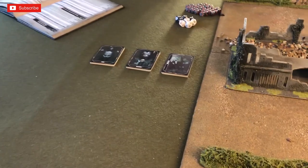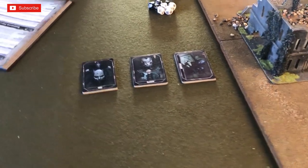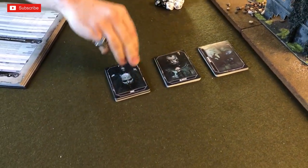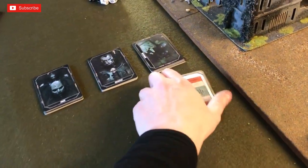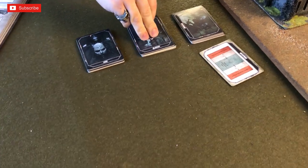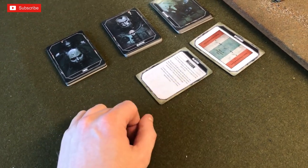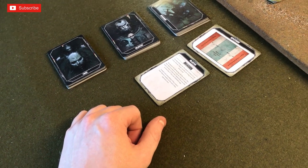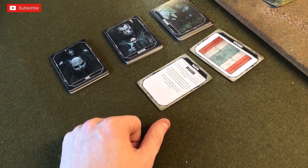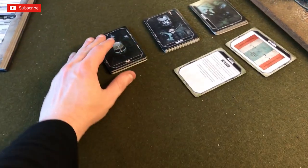We're going to create our mission using three cards — not using the rules twists or the sudden death cards, but these will be adequate. Carl draws the top card for deployment: Colonel Mustard — a flanking deployment. We'll figure out who's doing what in a minute. Next, the objective card: Invasion Play. Players roll off; starting with the winner, they alternate turns setting up one objective marker anywhere in their own deployment zone, more than six inches from any battlefield edge. A player wins immediately if they control both objective markers at the end of any of their opponent's turns.